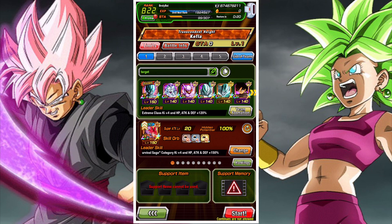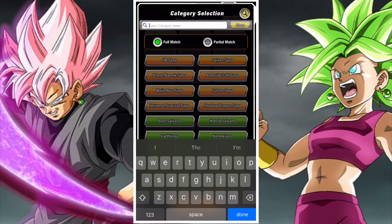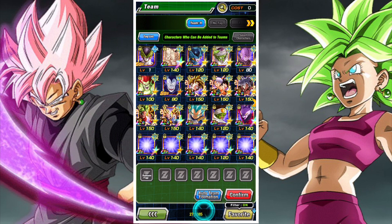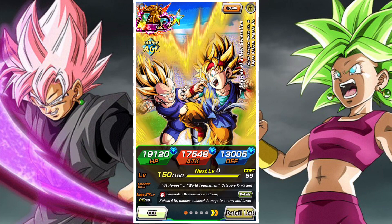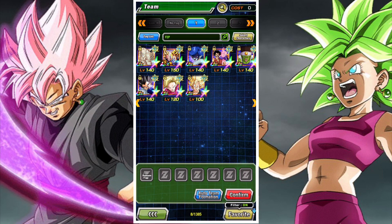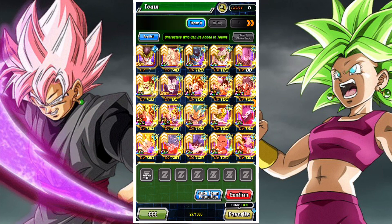In terms of team building, it's pretty straightforward - you need to build Tournament Participants. You can build a lot of different teams under the Tournament Participants category though. You can build an Earthbred Fighters team, a USS team, a Universe 6 team, a Reps of Universe 7 team, or even a Youth team. So there are a lot of sub-teams that you can build.